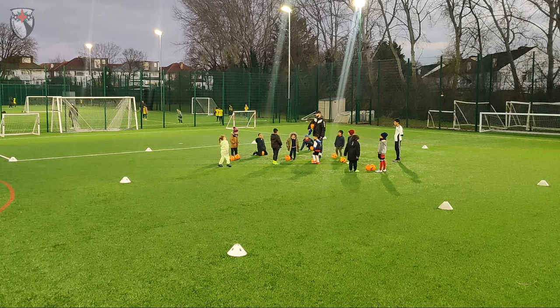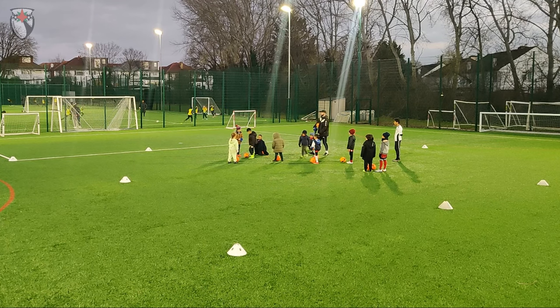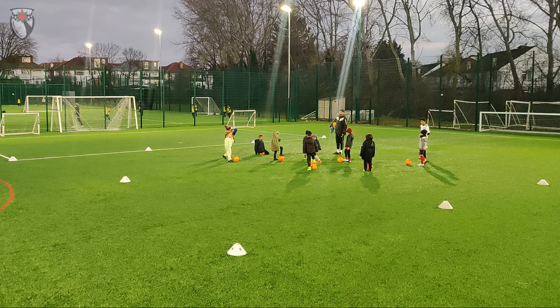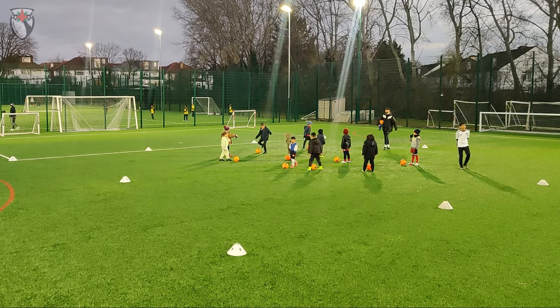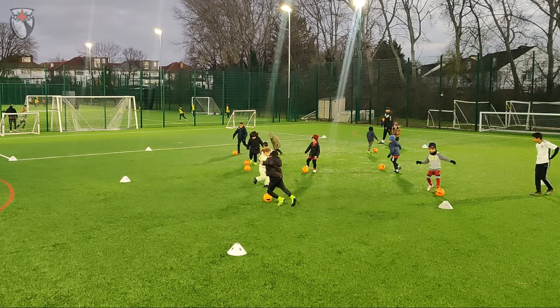Grab his football — Suleiman, start dribbling with this football. Who are you going to get next? Pretend you get Yusuf — Yusuf picks up the bib, Romeo gets his football and goes around. So if you have the bib, you do not need a football. If you get someone, take their football and start dribbling away. Small touches, small touches. Ready? Three, two, one, go!